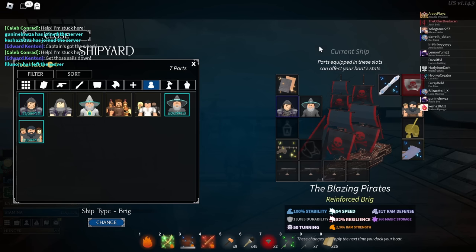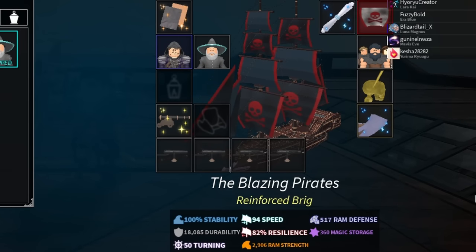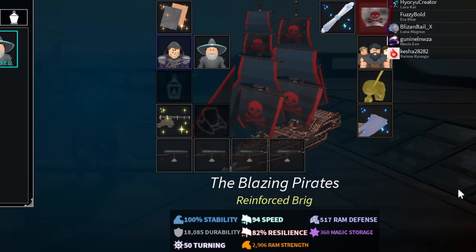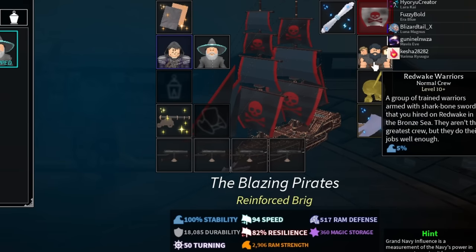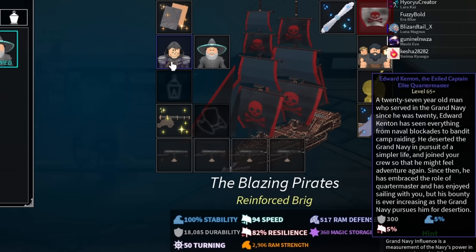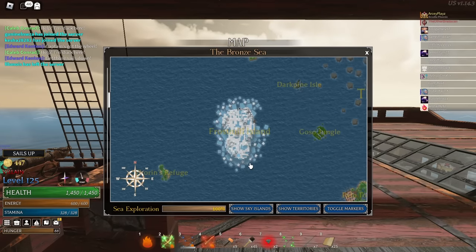So this is the build I suggest for going to the Dark Sea. With this build you'll have 100% stability, 82 resilience, and 18,000 durability. If using the brig you can use a catch — you'll get 79 stability, which is usable in the Dark Sea. This is pretty cheap: strong bronze framing, a swift cotton silk cloth, the Redwick Warriors crew, and upgraded Edward Kenton, which you get from Elm Island — it is above Frost Mill.